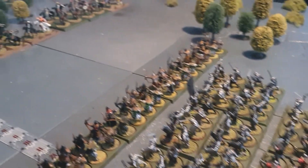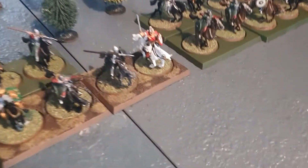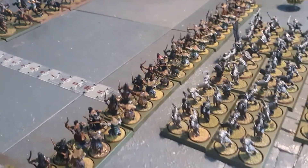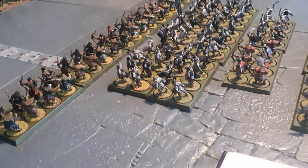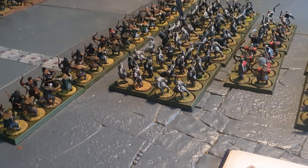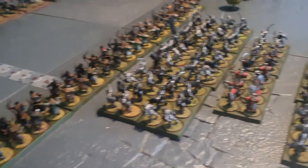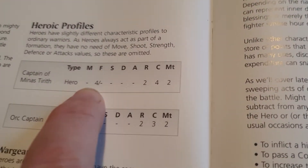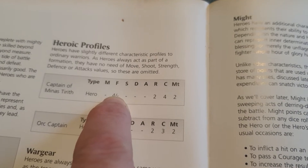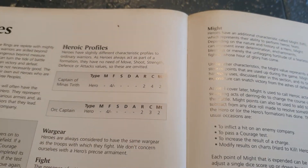You can see Grishnakh there and you can see Ugluk there. The Rohirrim also have a special hero over here which is Éowyn. Now, first thing: when you're fighting and you've got a hero within your unit, you will use the fight value of the hero for the entire company rather than the normal fight value.